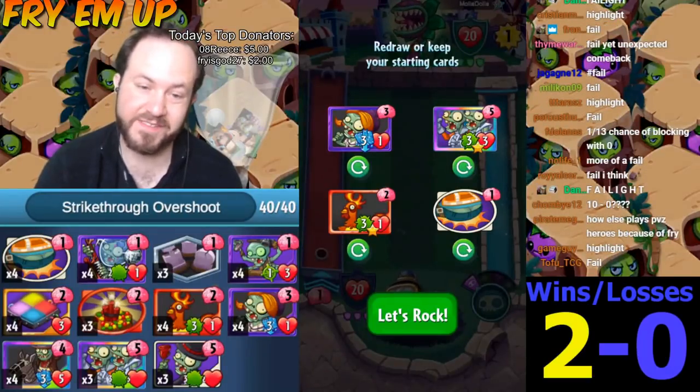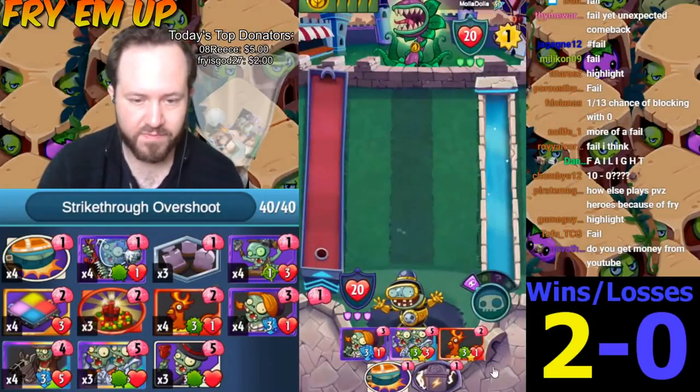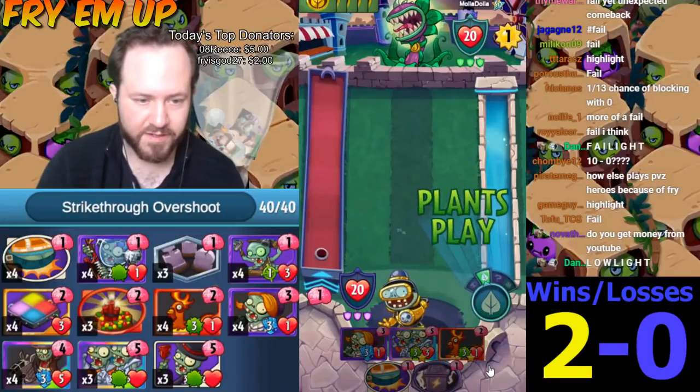Here's Chompzilla, non-gravestone. I kind of like this hand. Can we get rid of the bungee? This is fine. Let's start on turn two.